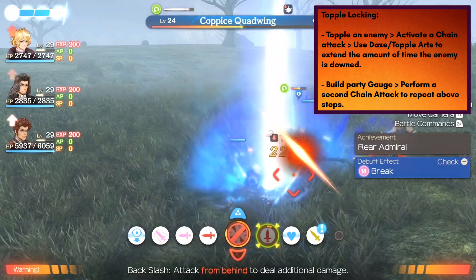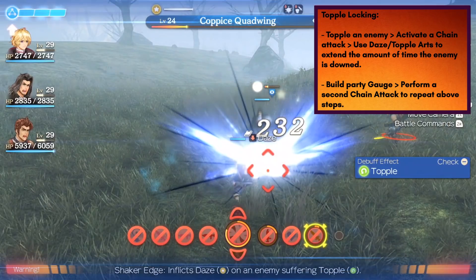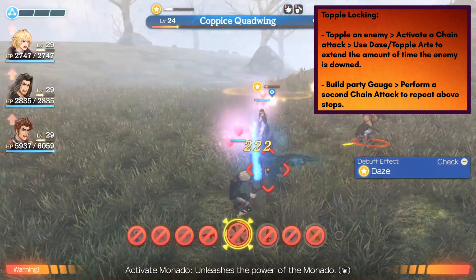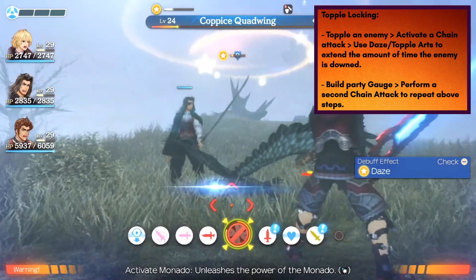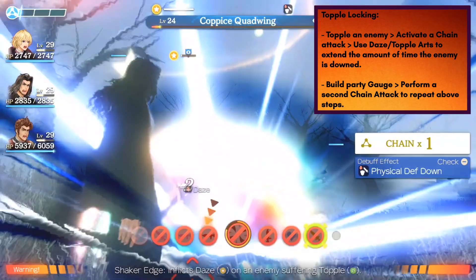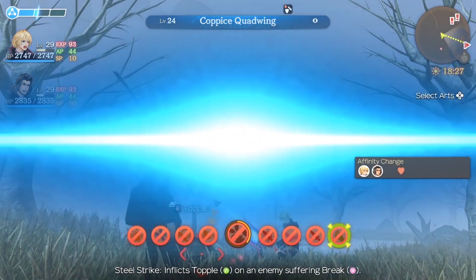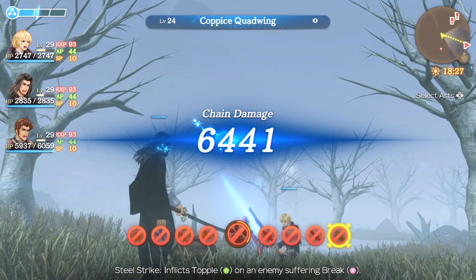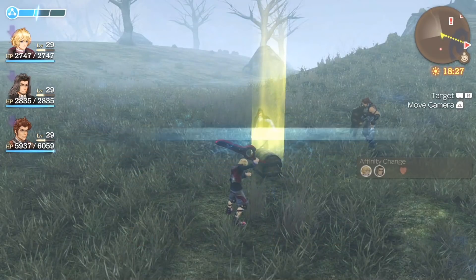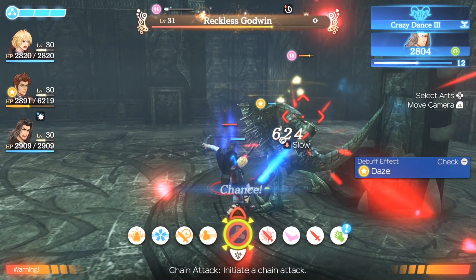With topple locking, you use daze and topple arts over and over to keep the enemy down for the majority, if not the entire battle. The strategy is fairly simple — you just want a party that's synergistic enough to break, topple, and daze. Then, once your party gauge is full, execute a chain attack where you continually use topple and daze arts over and over again. It is extremely powerful, and the faster you can learn how to do this, the better.